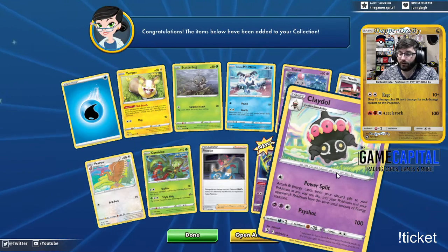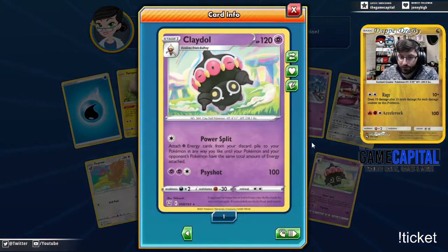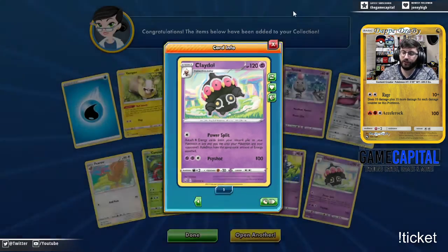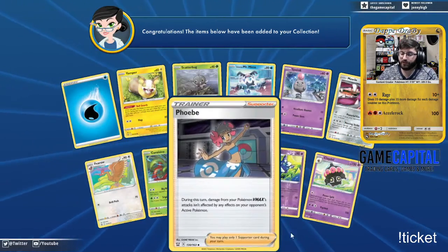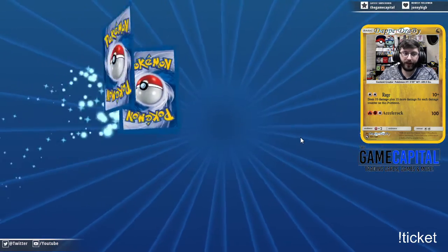And a Claydol with Power Spit — attach a Psychic Energy from your discard pile to your Pokemon any way you like, until your Pokemon and your opponent's Pokemon have the same total energy attached. That's kind of nice for big Welder decks — you can attach a giant amount of Psychic energies to combat it.